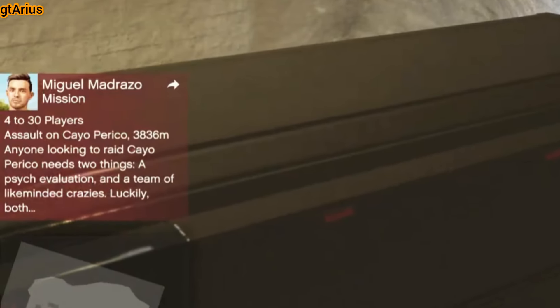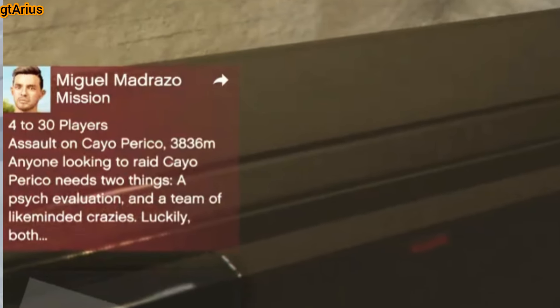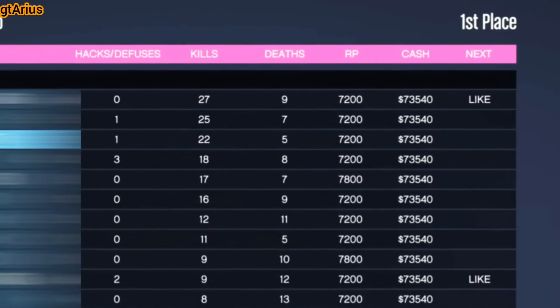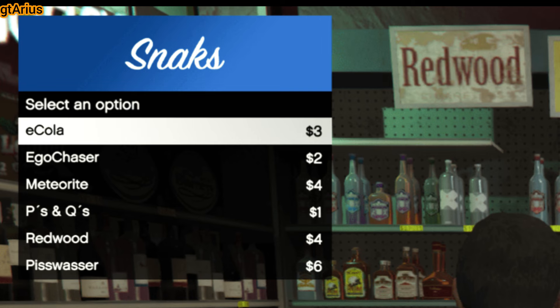First thing to do is join the assault on Cayo Perico — it pays great. Alternatively, you can start any job that offers double or triple money. Complete it, and with the money you earn, buy some weapons, snacks, and body armor.